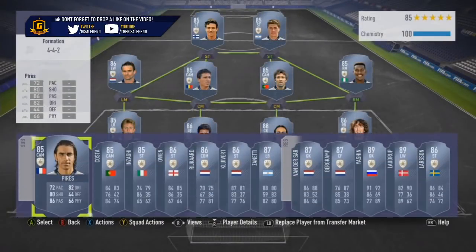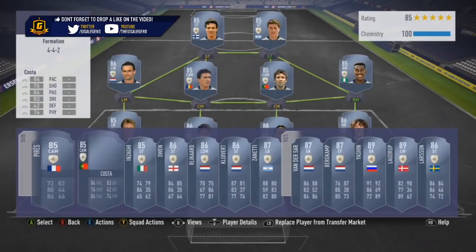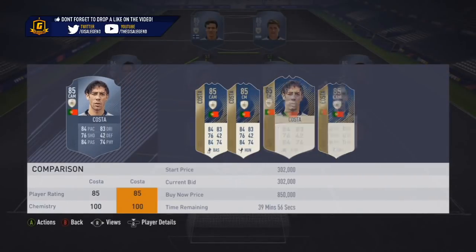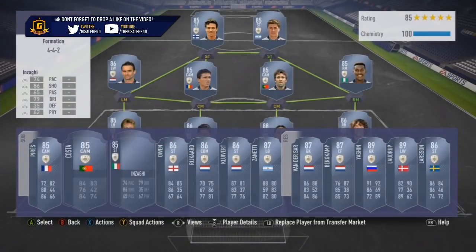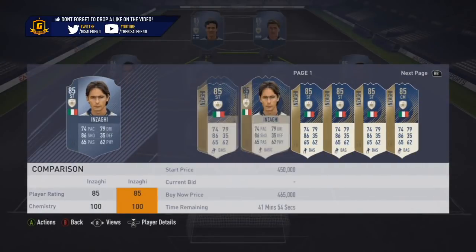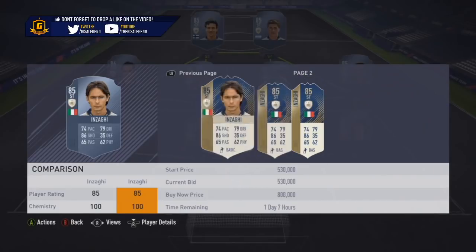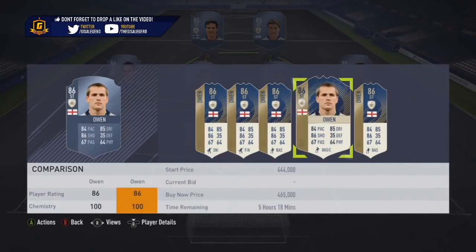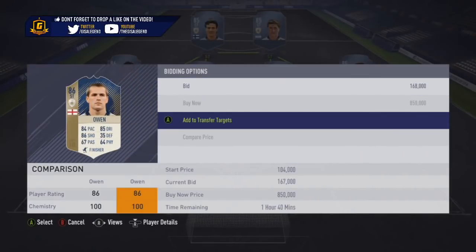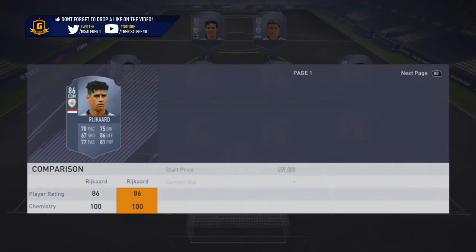Pretty much most of these players — like Crespo, Inzaghi, Pires, a lot of them — the thing is there are very few on the market these days. The most I generally see of the lower rated icons, like the baby versions or even the second versions — for example, Kocha has a right mid version that's 85 and 87, and they both frequently show up as relatively cheap.